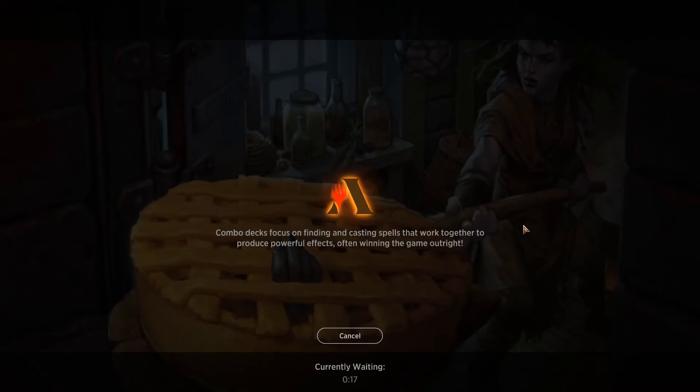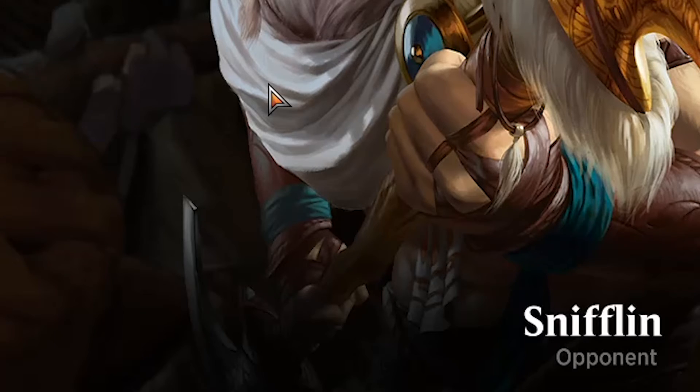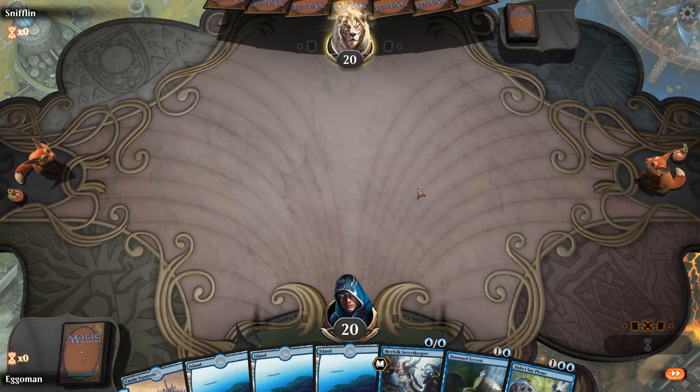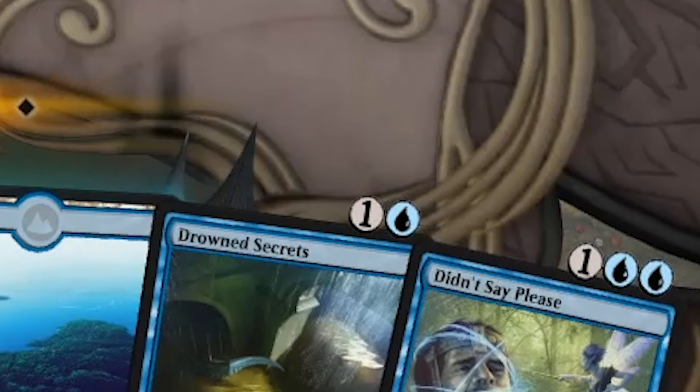Game number two. Let's see what's up. Opponent is Snifflin — that's a pretty gross name, I like it. Opening hand's looking okay so far. Got a Drowned Secrets, Merfolk — we're okay, doing good.